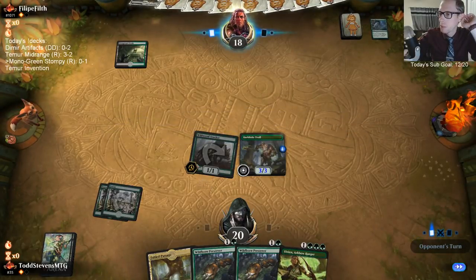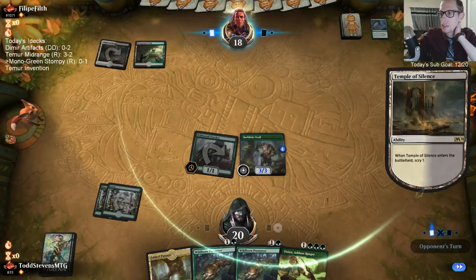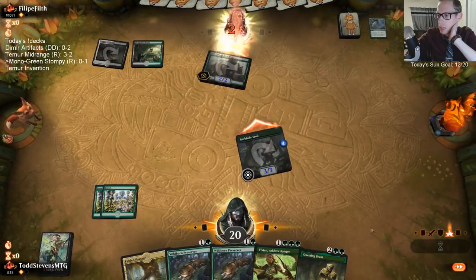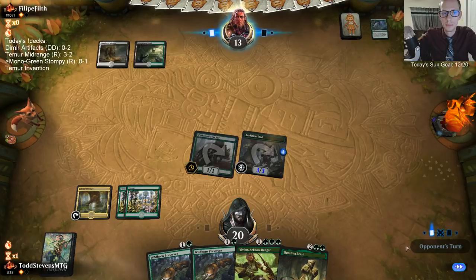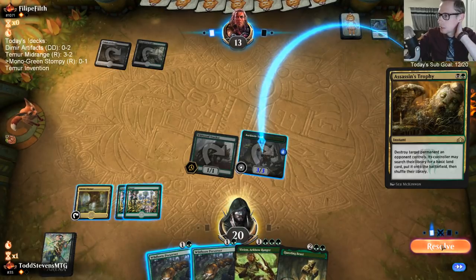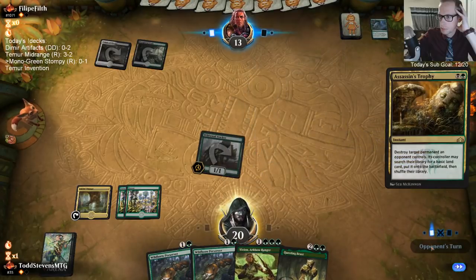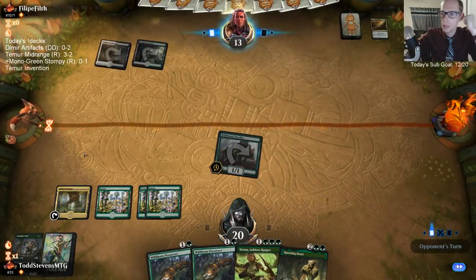Yes, I could have played Preserver first — I want to play something to attack for two. It's kind of better for us to have Preserver in play, but again, Legion's End. I don't want them Legion's Ending the Preserver. The troll attacks for more anyway. There's probably two lands missing on the StreamDecker page — it did that to like five or six decks that I posted that were 60-card decks, now showing only 58 or 56 cards.